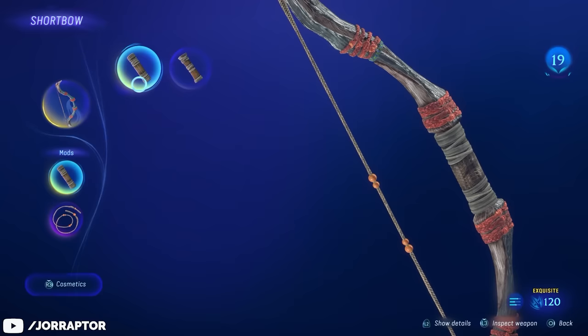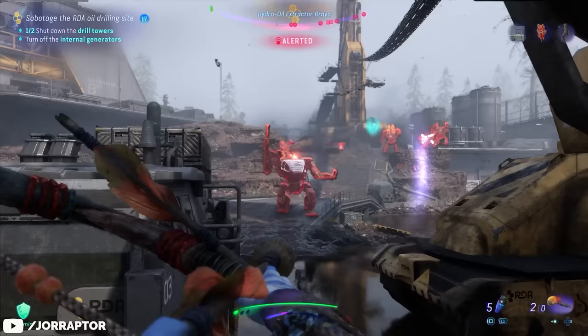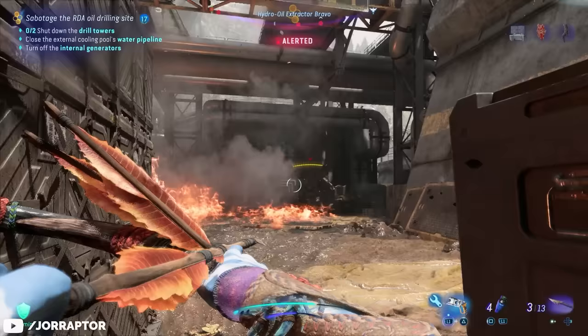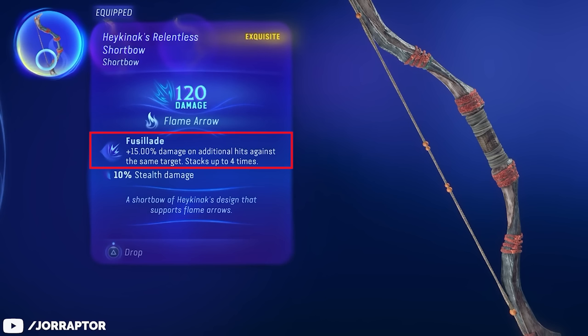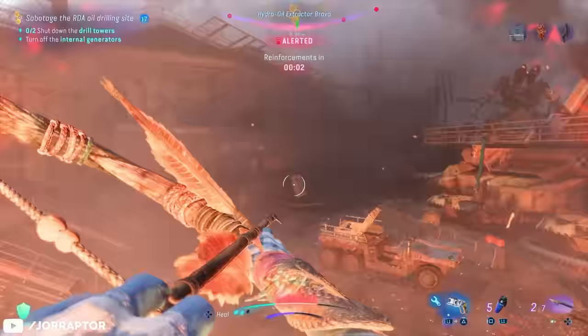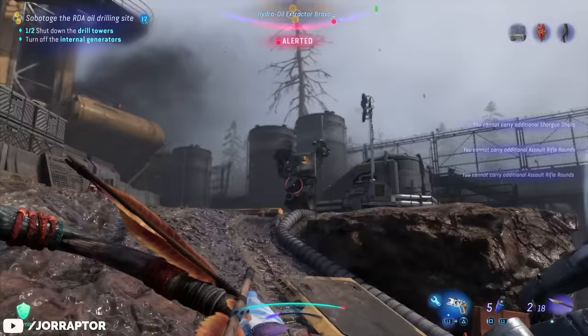For example, I got Solac's Nimble Grip for my short bow to deal 20% more damage on the next attack after sliding. I'm using it in combination with the Hei Ekinok's Relentless Short Bow. It has fire arrows — which in the case of this short bow can very easily insta-kill M-suits, better than the flaming arrows from the heavy bow. It also has a way better perk: plus 15% damage on additional hits against the same target, stacking up to four times. So you can get up to 60% extra damage when firing on the same enemy. A short bow is really fast — you can hold three arrows at once, fire them quickly, and reload for a fourth.